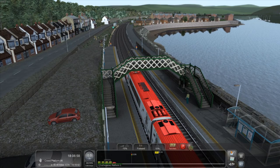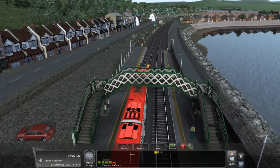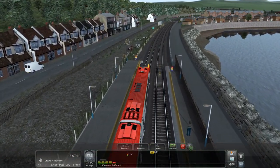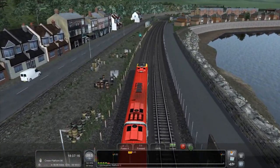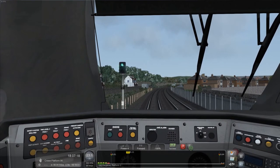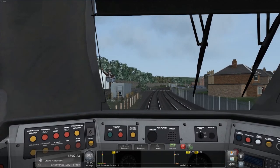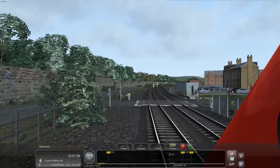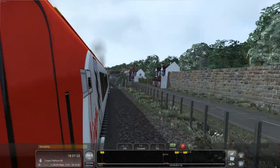Doors are shut, we can get going now. Release the brake and full throttle — let's see what this baby's got. I think the highest speed we can get on this route is 90 miles per hour, though the top speed of this train is actually 125. I'm not sure if I'm meant to hoot for this crossing — most crossings in the UK have barriers, as you can see. I'm speeding already.